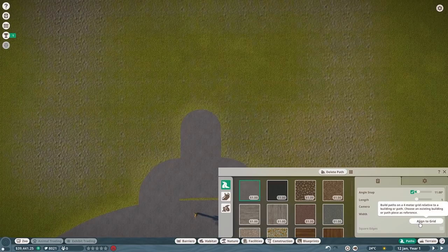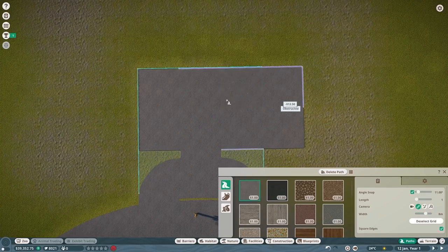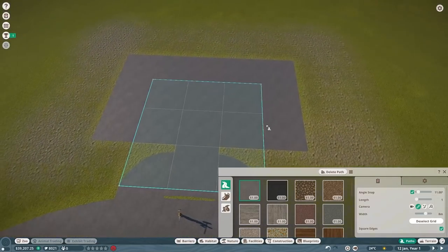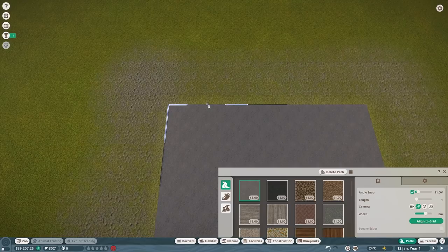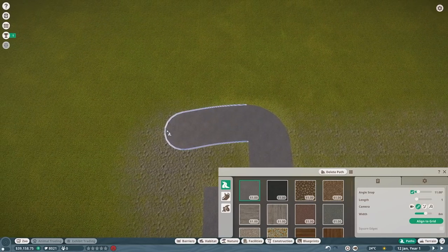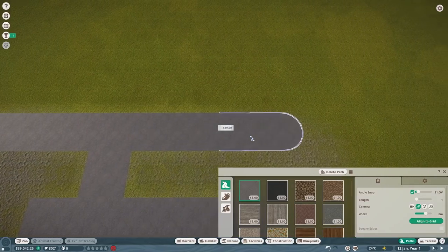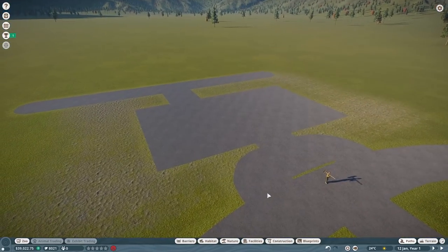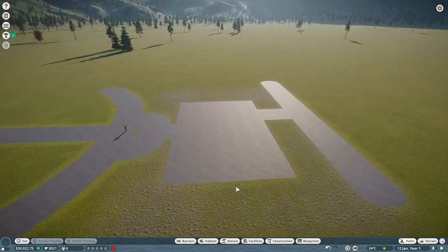I want a grid so we can make this part the little entrance plaza area. Our buildings will kind of go around that, and then off the grid we want to exit somewhere right here, going off in one direction or another. We could just delete it all if we hate it. Right now it's just path so please don't be too harsh. I don't think there will be a time lapse in this one just yet because I want to set up our beginning facilities and get our first animal.